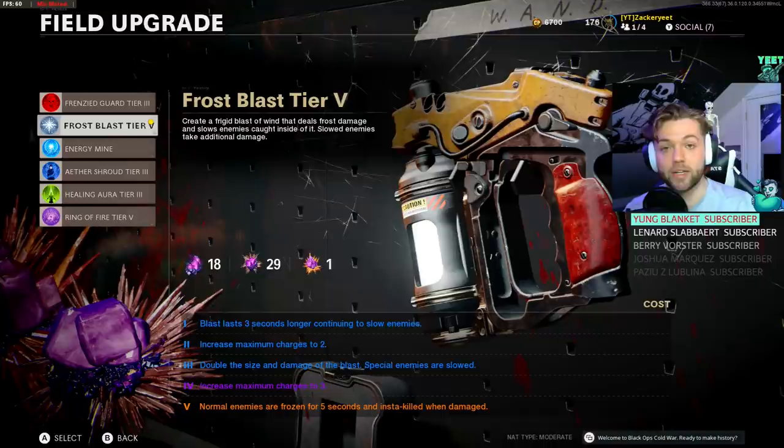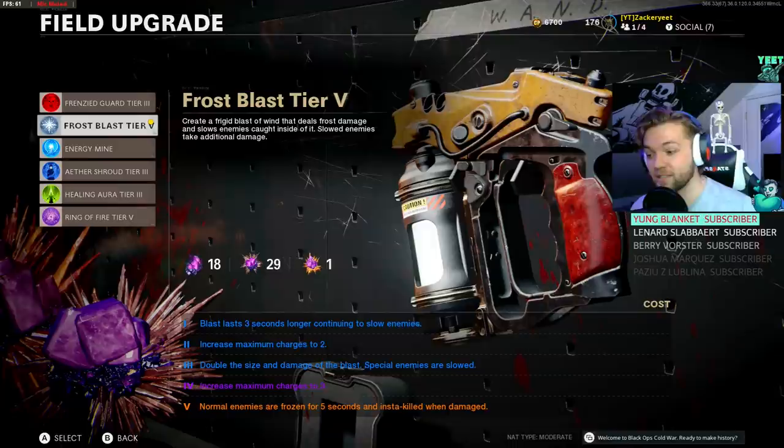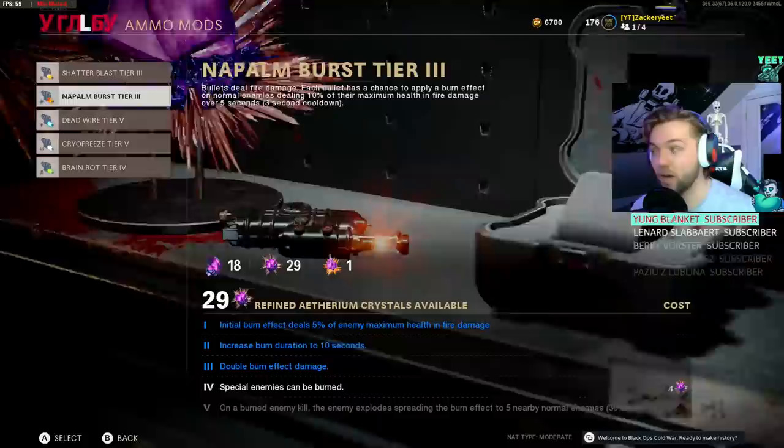First off, we're going to take Frost Blast tier 5. The reason for that is at level 3 you double the size and damage of the blast, so when you use the ability it almost insta-kills — just like Ring of Fire. At tier 4 you can increase the maximum charge to 3, so the thing pretty much never goes away. At tier 5, normal enemies are frozen for 5 seconds and insta-killed when damaged.